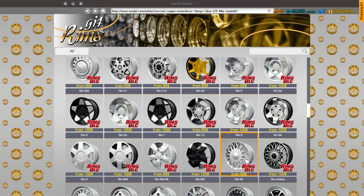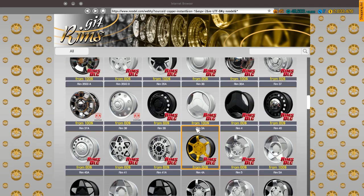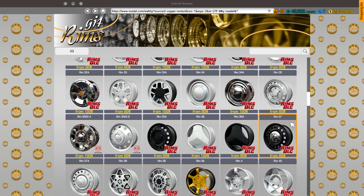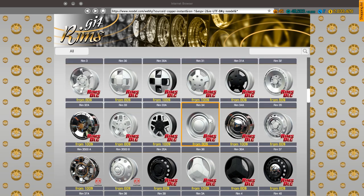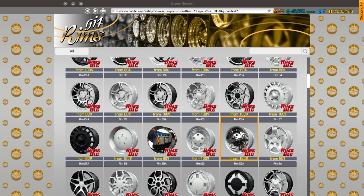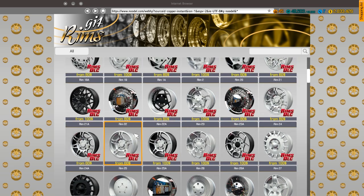A lot of these are special one-offs — you've got rim 3, rim 3A, and then rim 3B, each with different colors. There's one that looks basically like a Dodge rim, and some nicer chrome hubcap-style wheels too. They have some really weird ones as well.